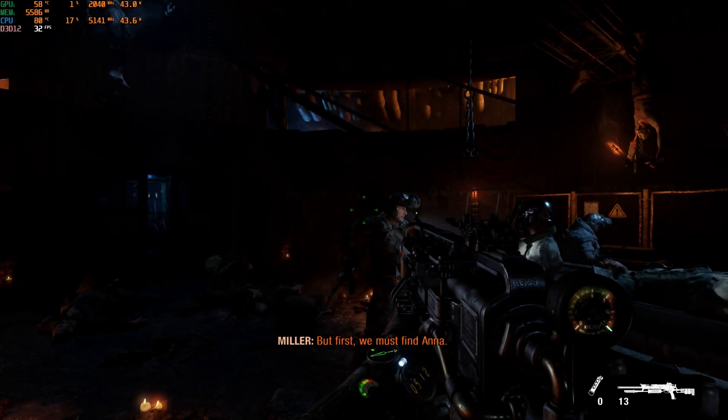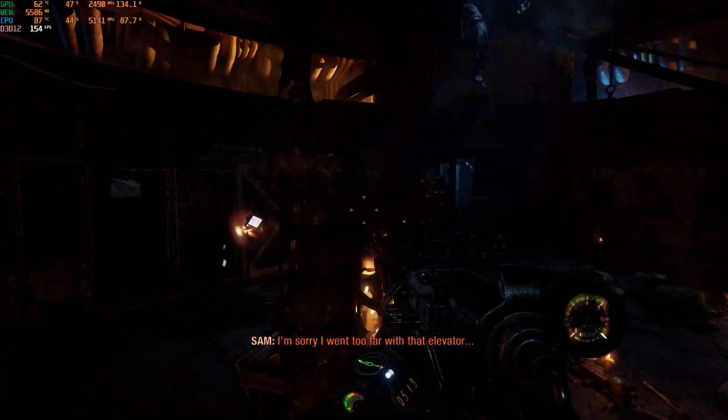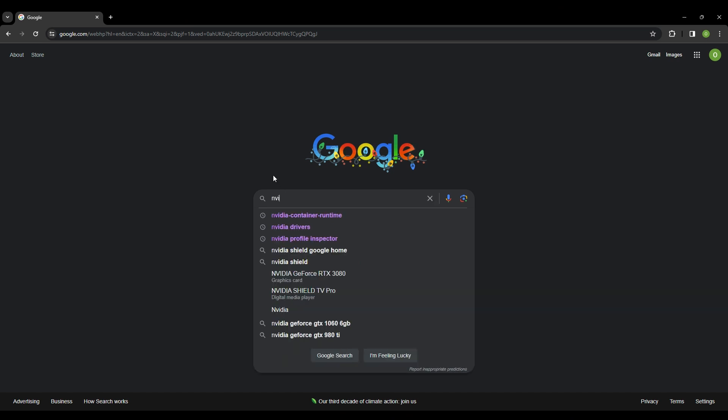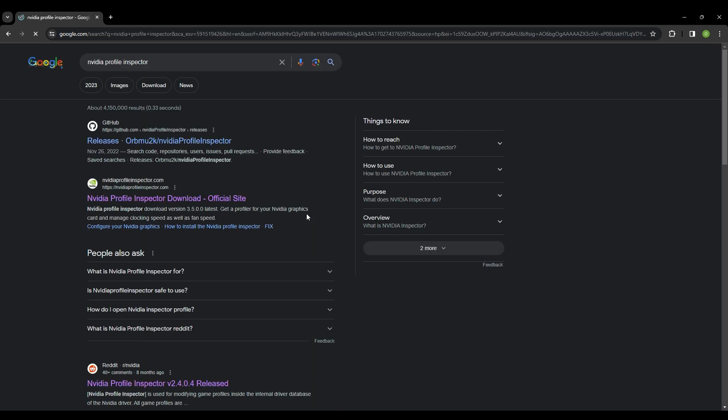Not being a fan of leaving well enough alone, I decided to keep looking into this issue and came across an Asus forum post where some people started calling out Rebar as being a possible issue. So I started looking into the NVIDIA Profile Inspector, which allows you to disable Rebar if you choose to.